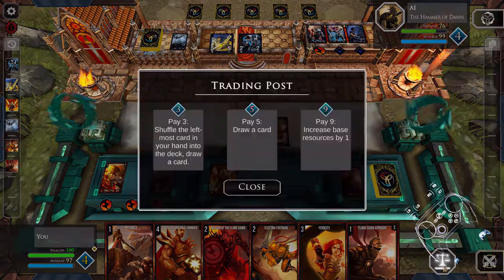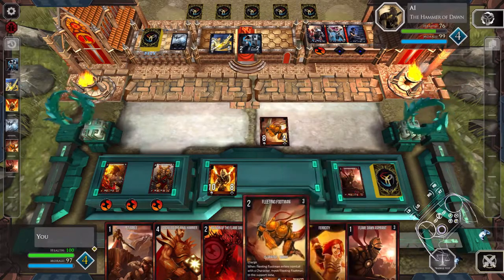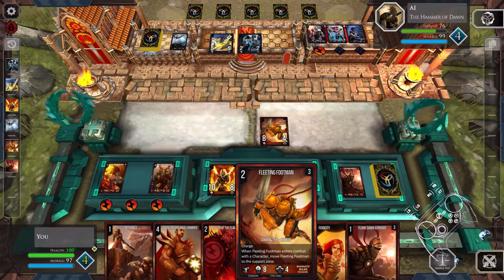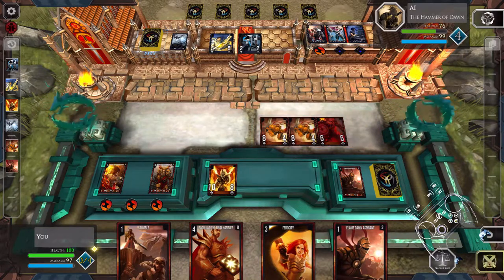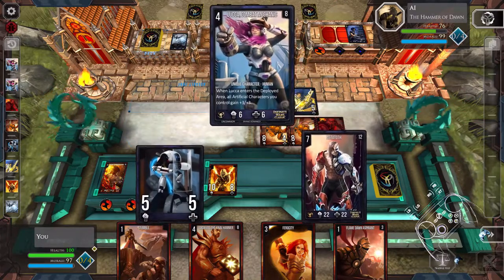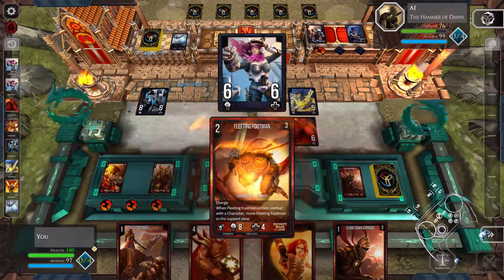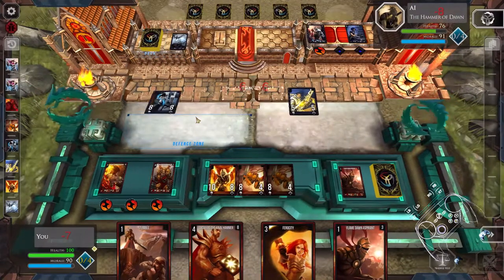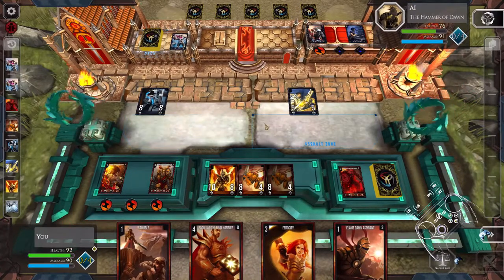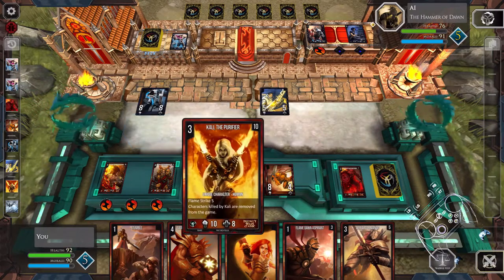You have a trading pause button where you can pay three, shuffle a card in, and turn a card — just waste excess money to get more cards. This one has charge, and this one also has charge, let's play both. Flamestrike five — last time I tried this it bugged the game out, so I guess it's a good ending point for this.